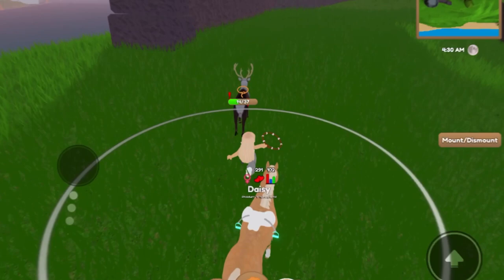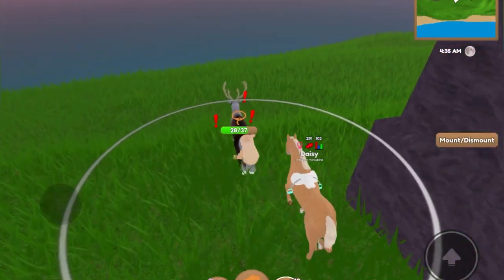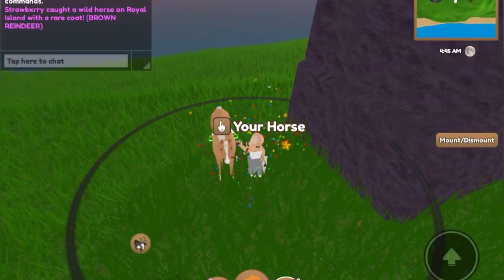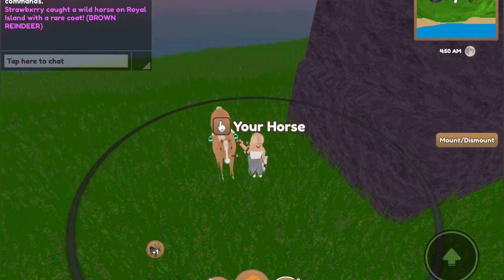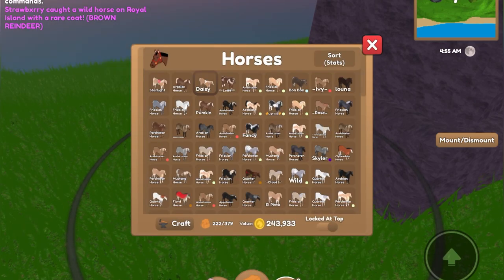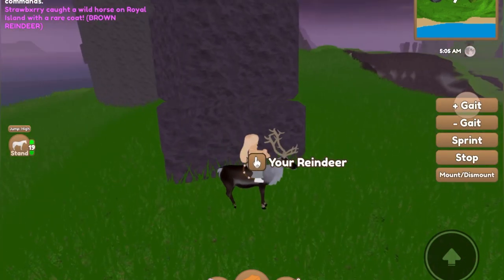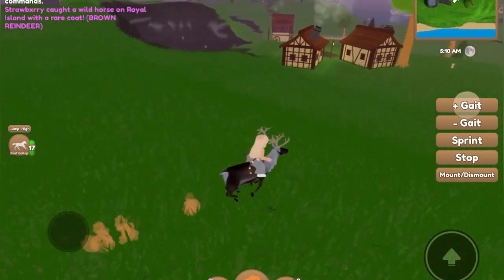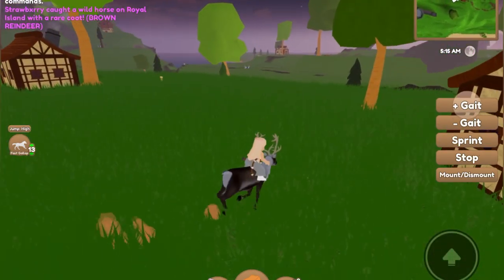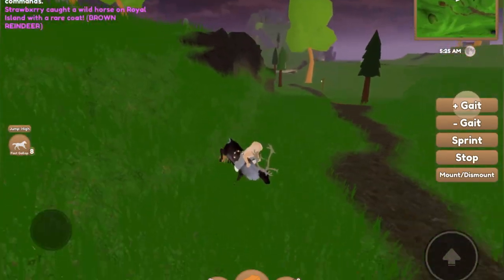Here is the clip of Strawberry catching the reindeer. Strawberry is my sister, for those of you that don't know. There it is — she caught it on Royal Island and got a brown reindeer. She's going to equip it and ride it around. She caught this right when the update came out, which was super exciting. We did mention it in my video where we looked at the update, so this is just a clip from that.